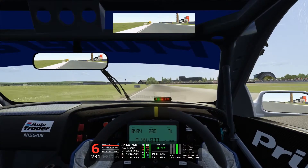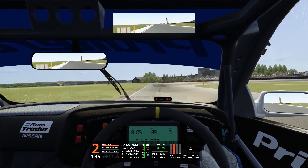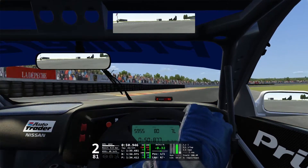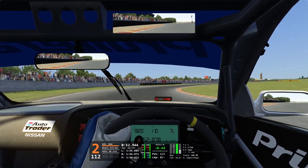Braking heavily just before the 100m board, you want to trail brake the car deep into the corner, picking up the throttle and using as much curb on exit as possible.